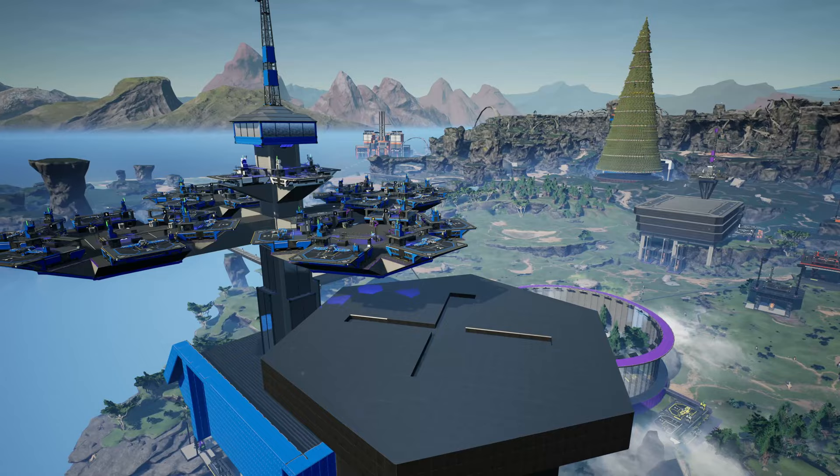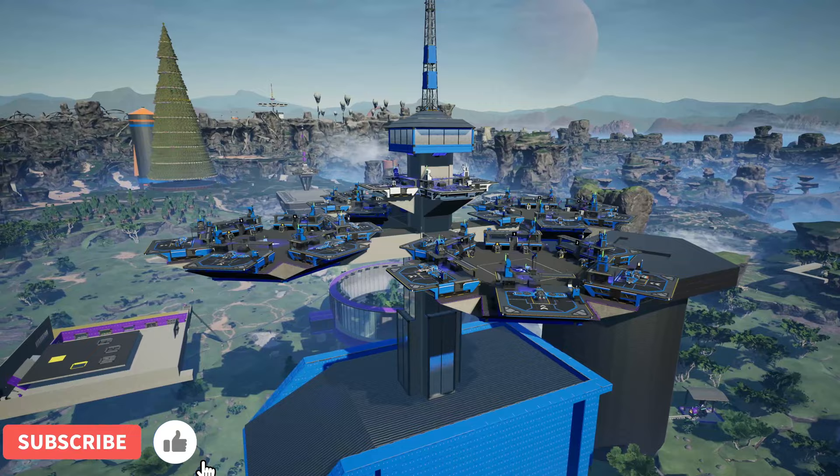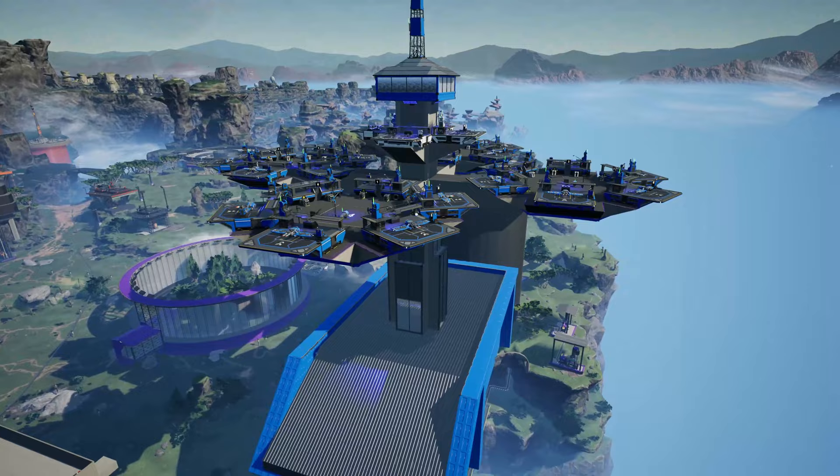Hi everyone, how are we all? Today we're going to take a look at the next factory in the No Belt Highway series: the giant screw factory, with the giant screw, the giant screw container, and the 28-port drone hub above.